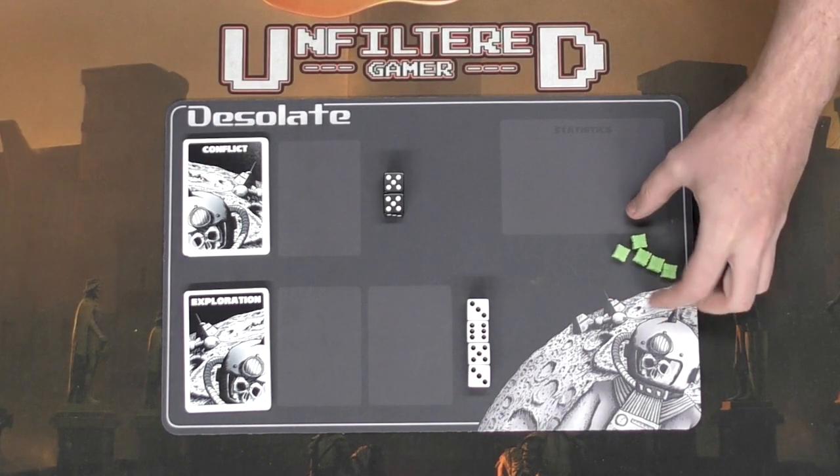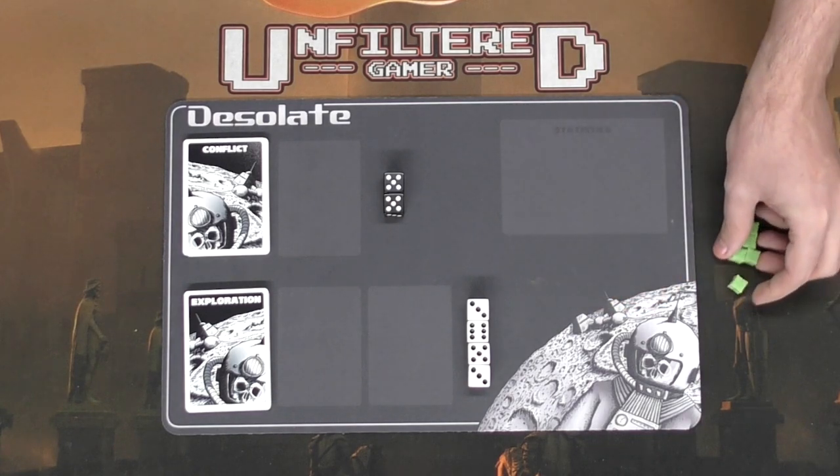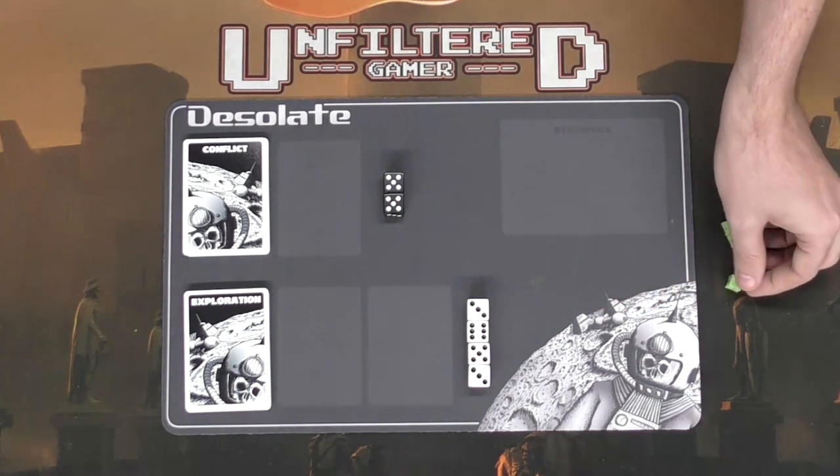There are five power cells in the game — these are what you're going to need to gather. You can go ahead and place them on the mat when you do gather them, but go ahead and set them aside for now to begin the setup.